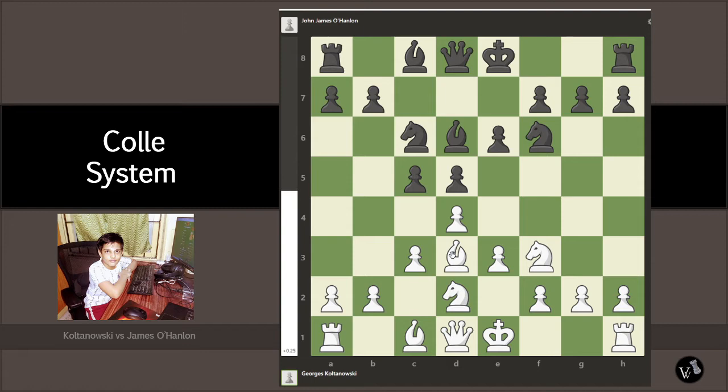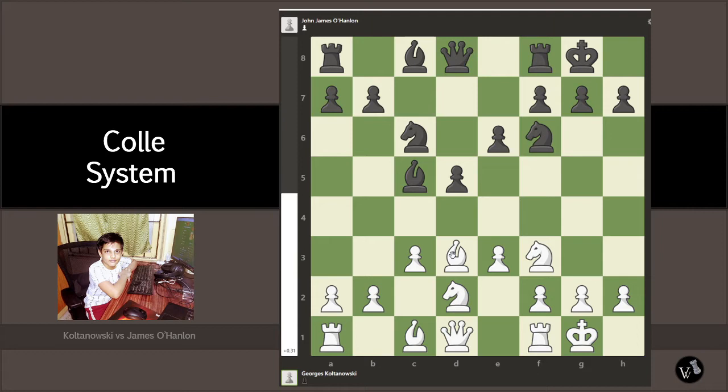So the next move we do is we castle. And then what we do is we take the c5 point — bishop takes. And we do the e4 attack. The next move will be queen to c7. And since James has moved his queen, Koltanowski also moves his queen to e2. After this, he does rook e8. Rook e8 is to attack this space — it's like an x-ray attack.